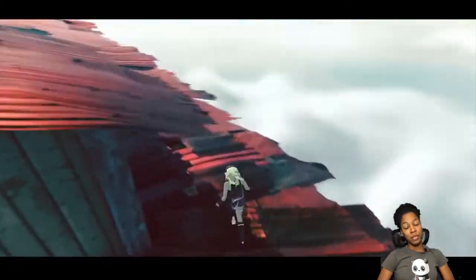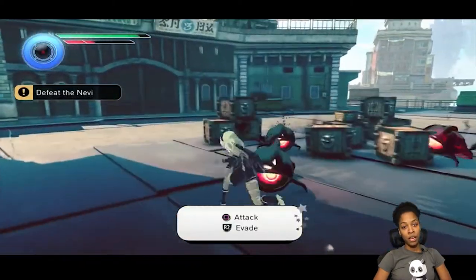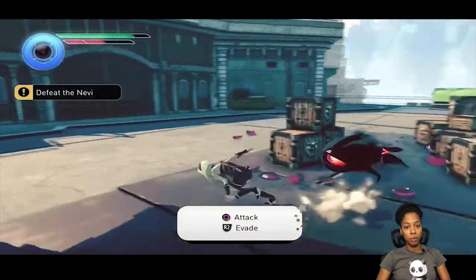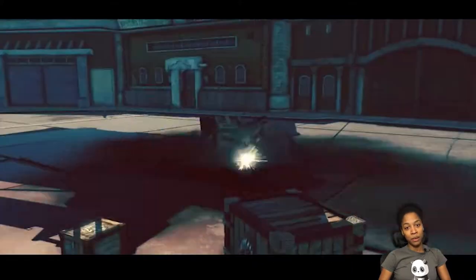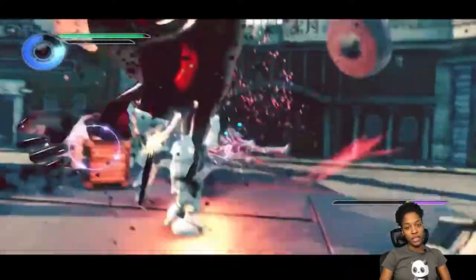In the mission, Kat has to track down a stolen cargo shipment, and when she finds the stolen cargo she's ambushed by a bunch of minions. She uses her newly learned techniques to take them out and is then confronted by a mini-boss character who she takes out. Pretty straightforward.